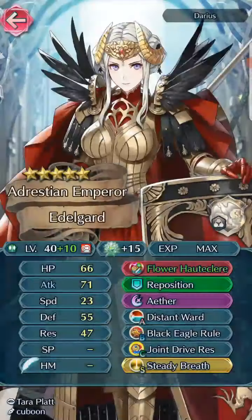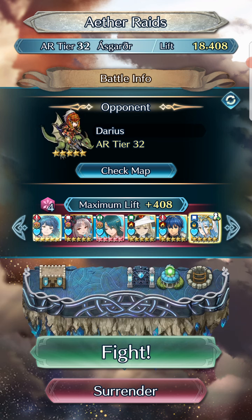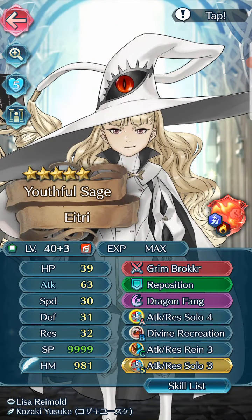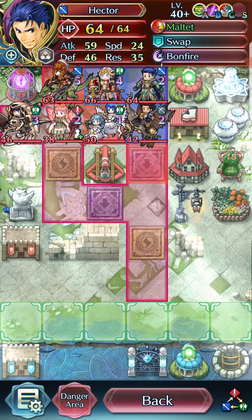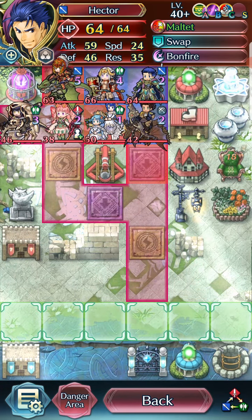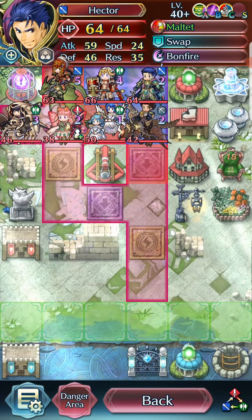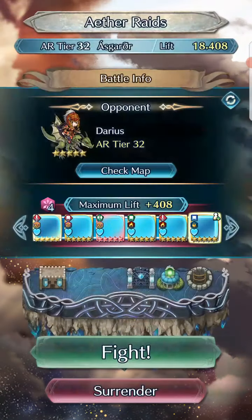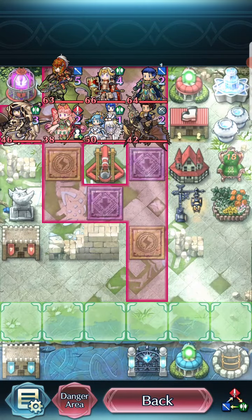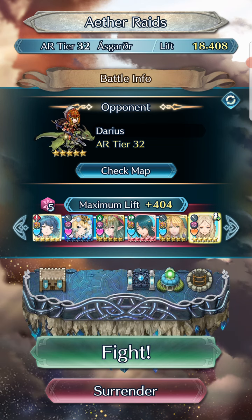Far safe — no near safe, just far safe, because who doesn't run far save nowadays? How fast is A3? 30 speed — okay, so she's fast enough to double him. On turn one I'll have to move her here, dancer goes after Hector, canto away, and then reposition. I have to shut down their Catria, which this team cannot do — only something like this can shut down Catria.